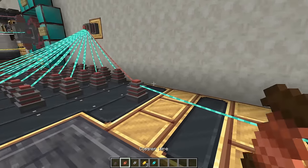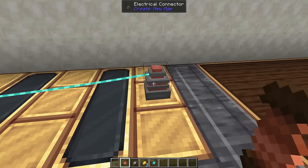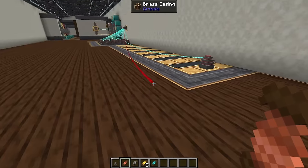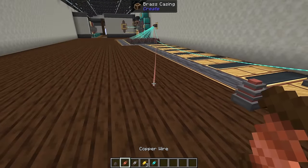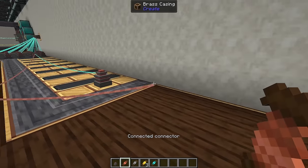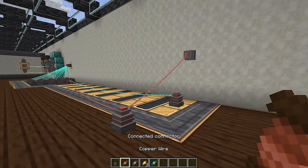Connectors can only span 16 blocks. As you run your wire out, it'll turn red once you exceed that range. If you move off the connector it stays connected, similar to building train connections. So find your max reach, place your connector, then lay down your wire.